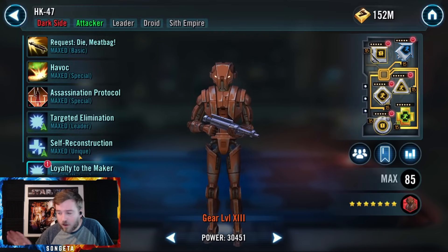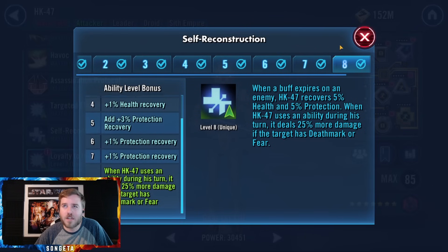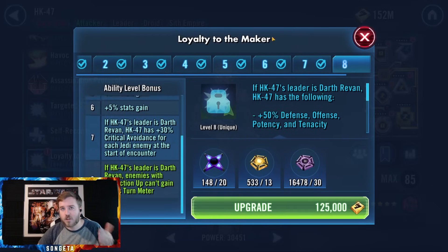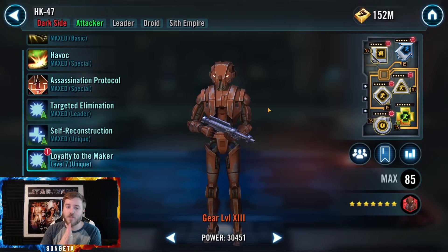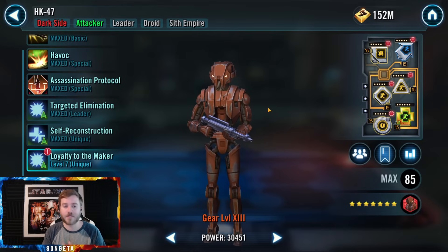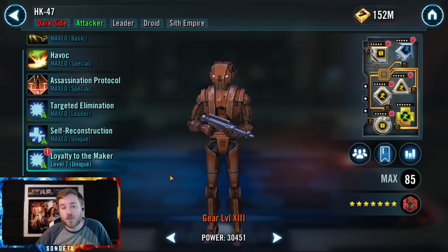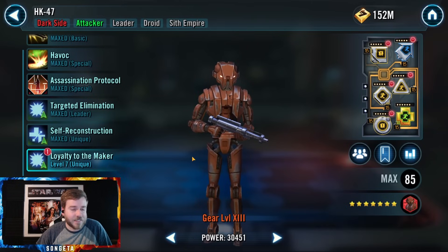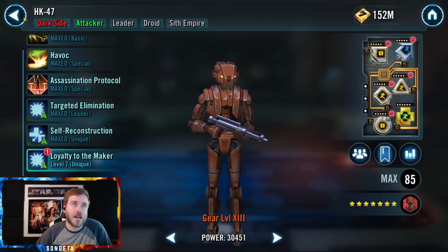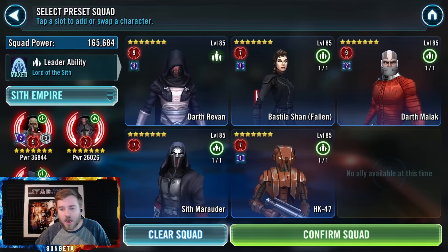There are six total Zetas possible on this team. I don't recommend any of HK-47's. Sith Marauder doesn't have any, which is great. For HK, there's one whenever he uses an ability on a target with Deathmark or fear for 25% more damage — who cares. His Loyal to the Maker Zeta — if Darth Revan is leader, enemies with protection up can't gain bonus turn meter — is actually good if your primary opponent is Jedi Knight Revan, who is a protection up and turn meter generating team. But if you're facing most other stuff, it won't come into play. If you're going to do one of his Zetas I'd do that one, but I don't think you need either. Save it for another team.